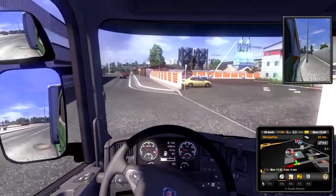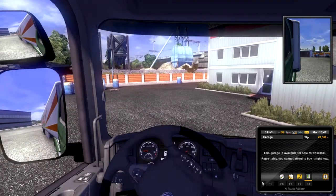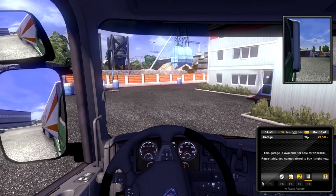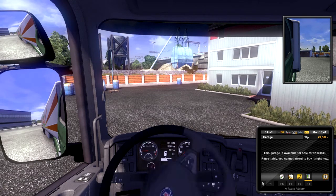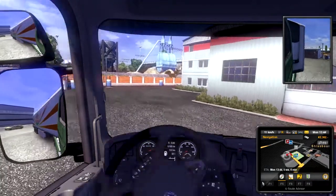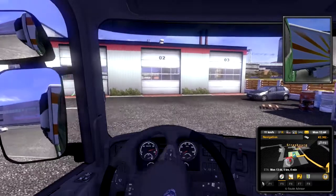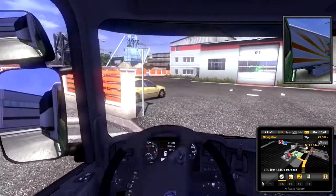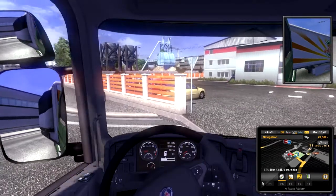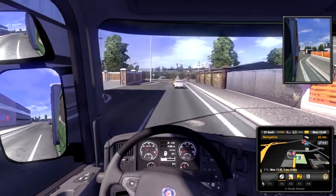I believe this is my destination. It is. This garage is available for sale for 180,000 euros — regrettably, you can't afford it right now. I thought this was my destination. Looks like you can buy garages, and apparently I don't have enough money for that garage. That was not my destination — it's right here. Here is my destination.